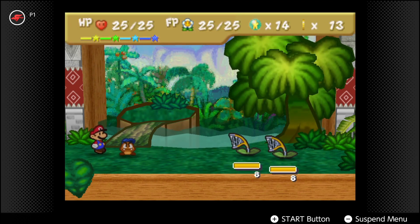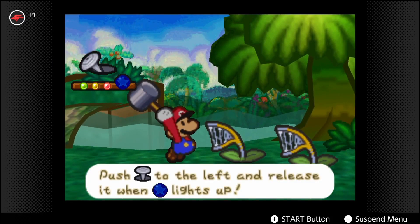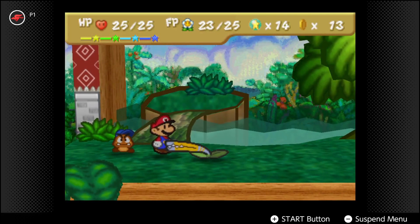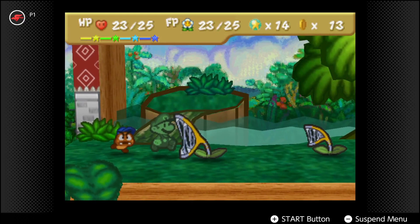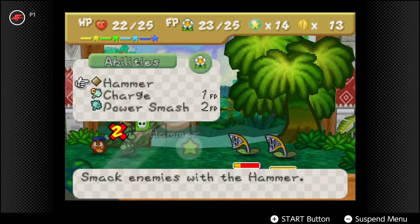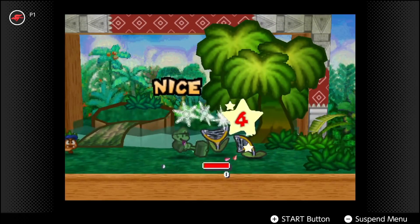Okay, gotta be careful - these dudes are quite difficult. Let's do a smash. We're nearly there. Oh, he's poisoned me, oh dear. They're like the piranha plants really, the piranha plants in style. So I've got to look at putting some badges on to protect me from poison, I'm going to need to switch a few up in a second - we can do that.